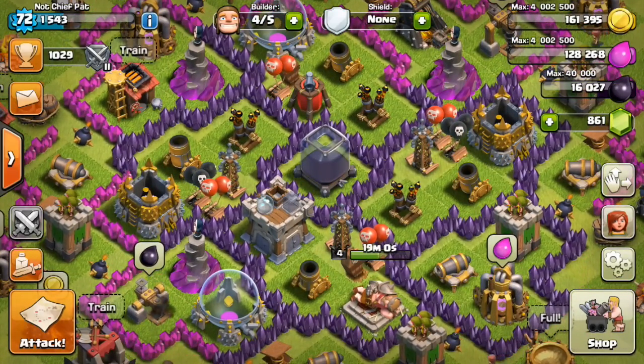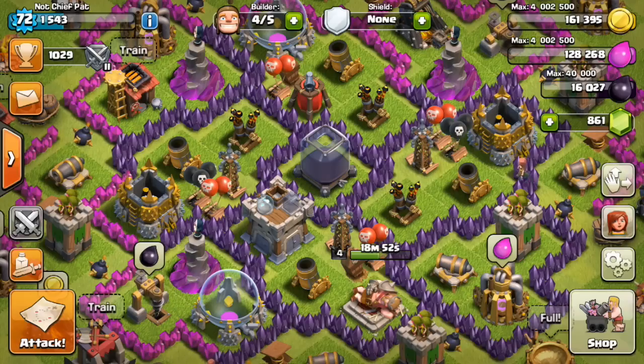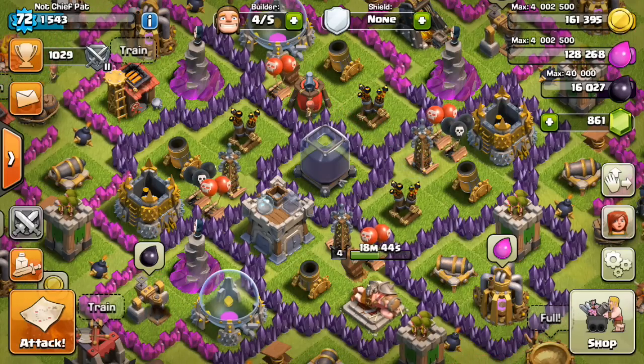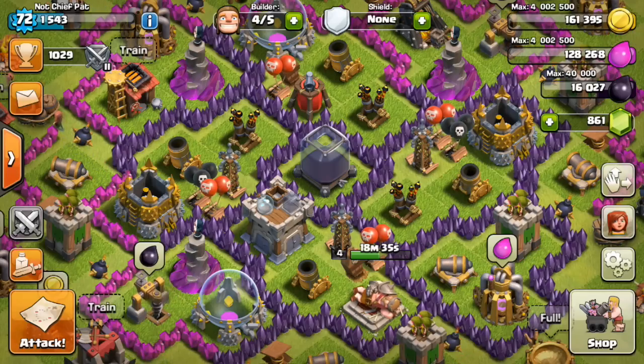We are at 16,000 Dark Elixir — I wish I was at 16 million — and hopefully we'll be upgrading our Barbarian King soon. I'll try to focus on that over the next couple of episodes. I'm going to be streaming as soon as this episode comes out, so make sure you guys check me out on Camcord. Also, if you are in a clan full of Town Hall 7s and Town Hall 8s, drop a comment below and I'll try to stop by your clan — maybe I can get involved in a clan war. But that's going to do it for this video, hope you guys enjoyed, make sure you drop a like, and until next time I will see you guys later — peace out.